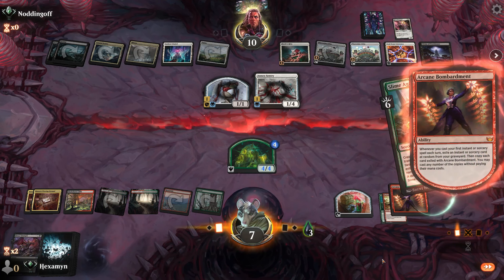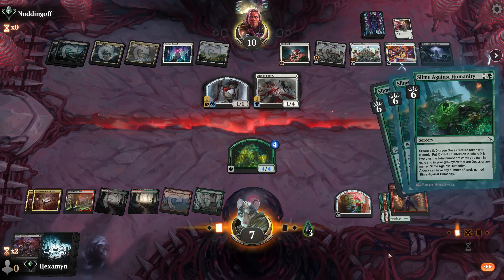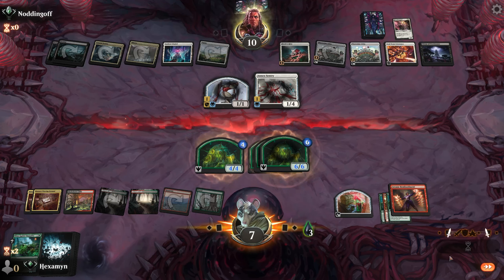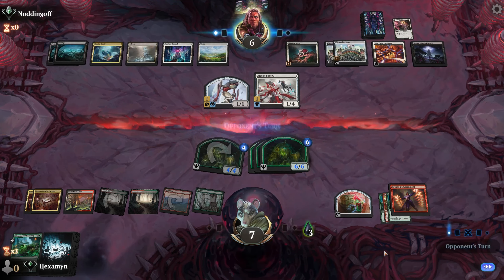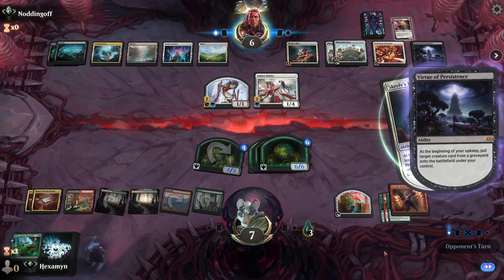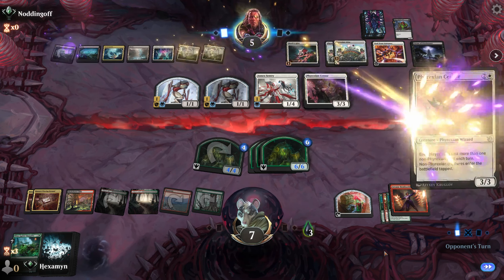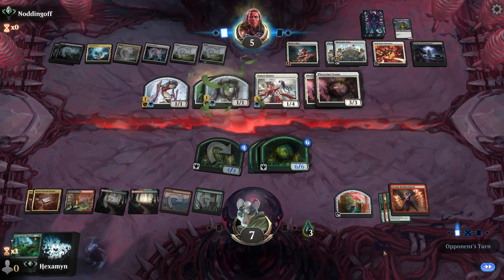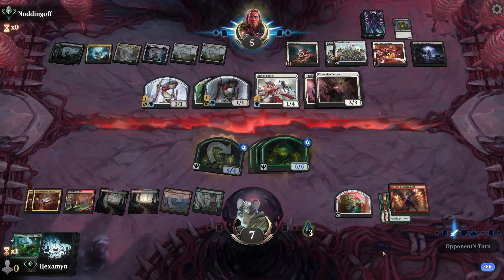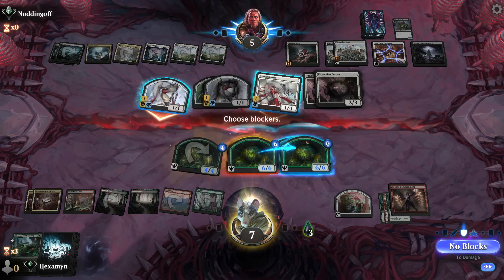Another Slime Against Humanity is precisely what we want — this triggers our Bombardment, meaning we get two more Slimes onto the battlefield, two more 6/6s. They can bring the Sensor back every turn, but as long as we keep drawing spells, we're going to be okay. I'm going to take the opponent down to 6 life if they don't block — and they don't. We've got to be careful of the Phyrexian Atlases. We have no creatures in our deck, so Pull will always take from theirs. A second Sensor appears, but they're out of cards and we have three trampling 6/6s next turn — surely lethal.